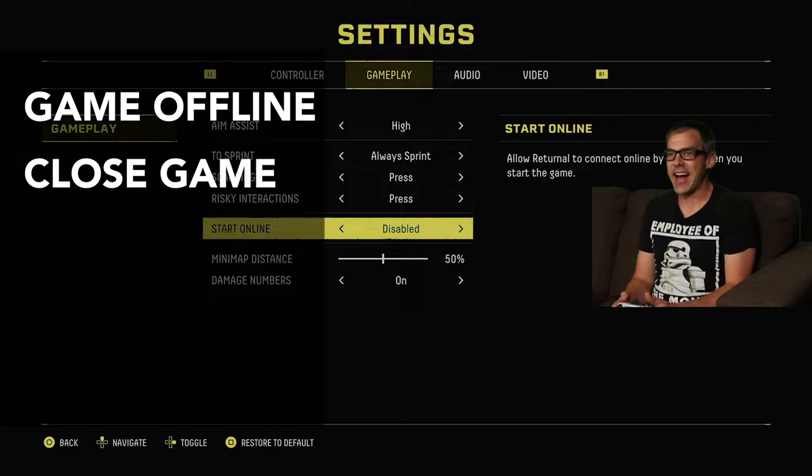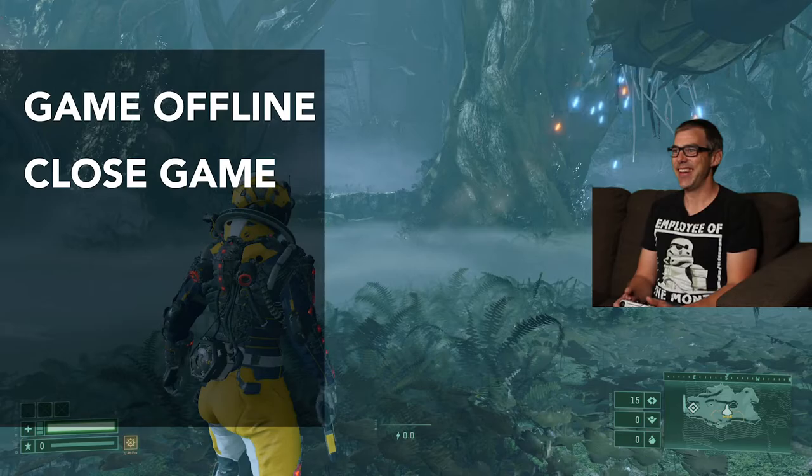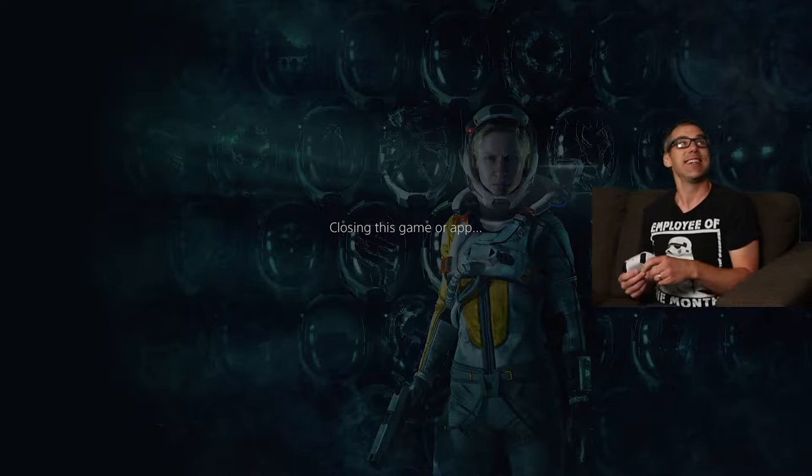Step two: close the game. So we should back out of there to make sure it saves. Hit the start button, top option, close game. Bang.